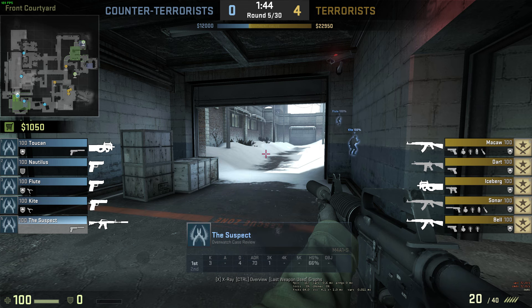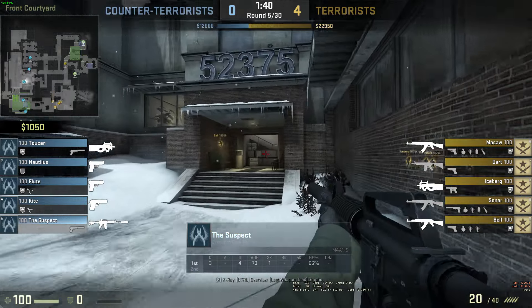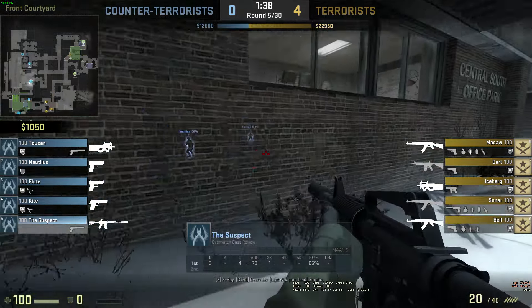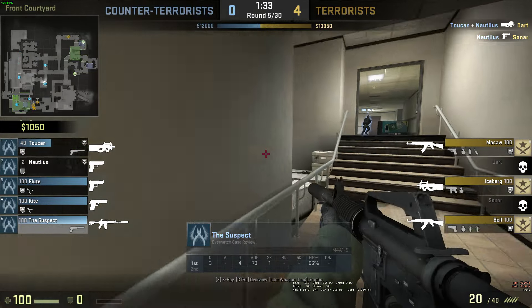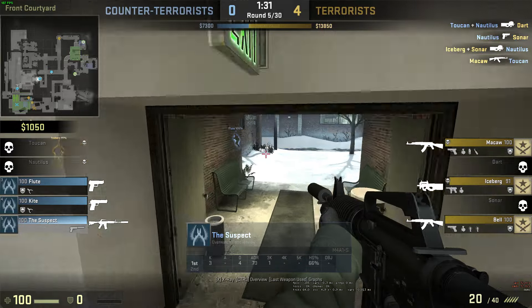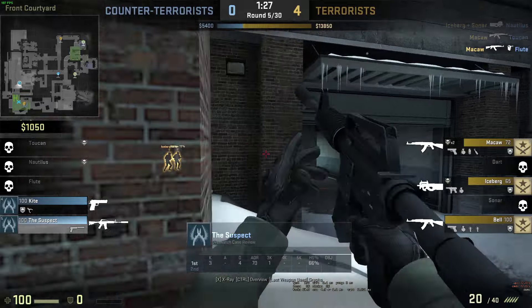Wouldn't it be crazy if all three of these guys were just toggling on right now? Either way, he's gonna make his way over towards the front stairs and he's moving in. Two guys are flanking — he knows people are flanking from his teammates going down. Looks like he's gonna try to help.